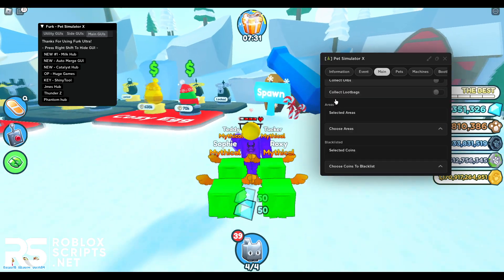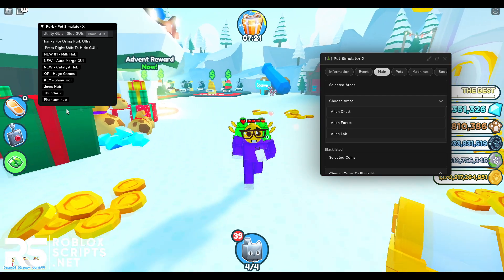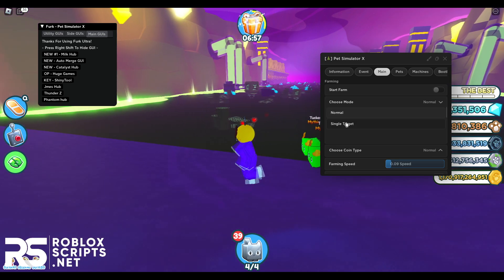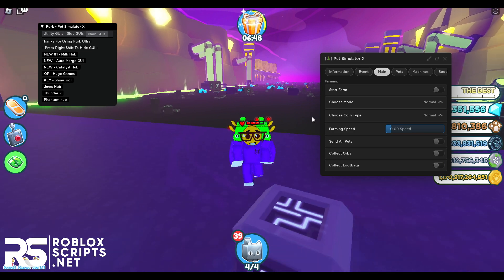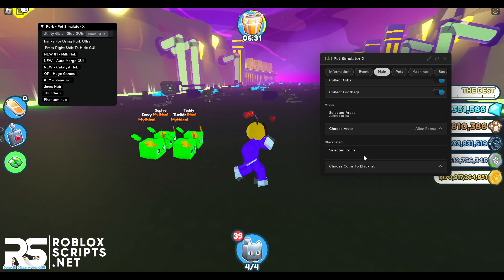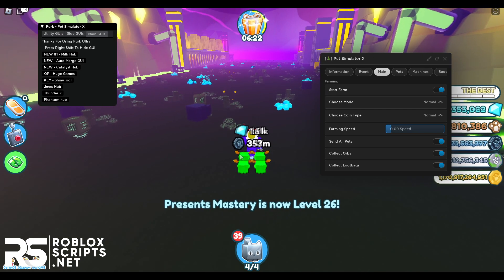Next you have the main tab where you can auto farm. Before auto farming, go to the areas tab and choose your area — only three areas are working at the moment, all others are patched. I'll go into the Alien Forest area. Once you're in that area, select it and choose your farming mode — I'll use normal but you can use single target too. Choose coin type, either normal or diamonds. You can adjust the farming speed — I'll put it on 0.09 which is recommended. You can also send all your pets, collect all orbs, collect all loot bags, and blacklist coins. Once all settings are done, just hit swap farm and it will start farming.